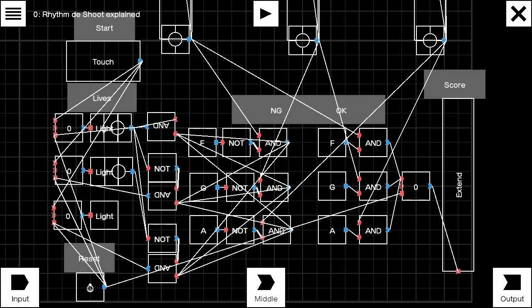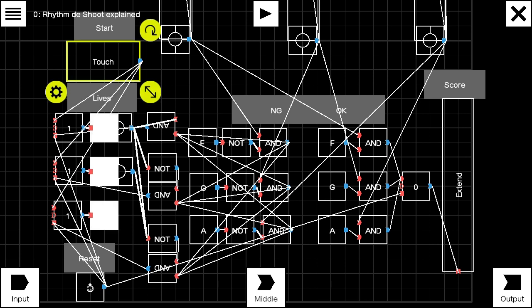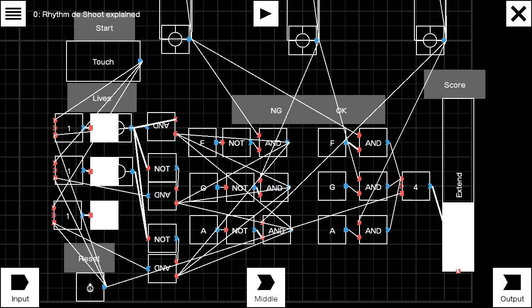The game functions: the logic to tell if the right piano key is pressed or not is easy. When the missile hits the bullseye at the bottom, if the correct piano key is pressed, it proceeds to the counter note on the right for the scoring. If not, it goes to the counter note on the left and takes one life.